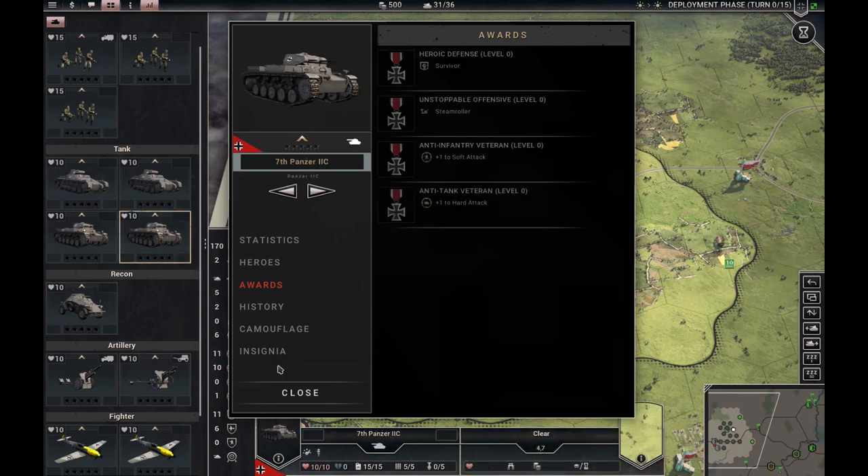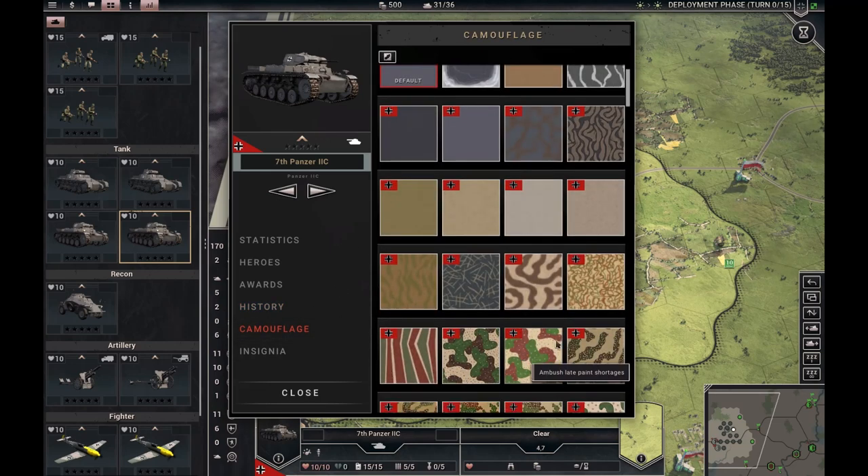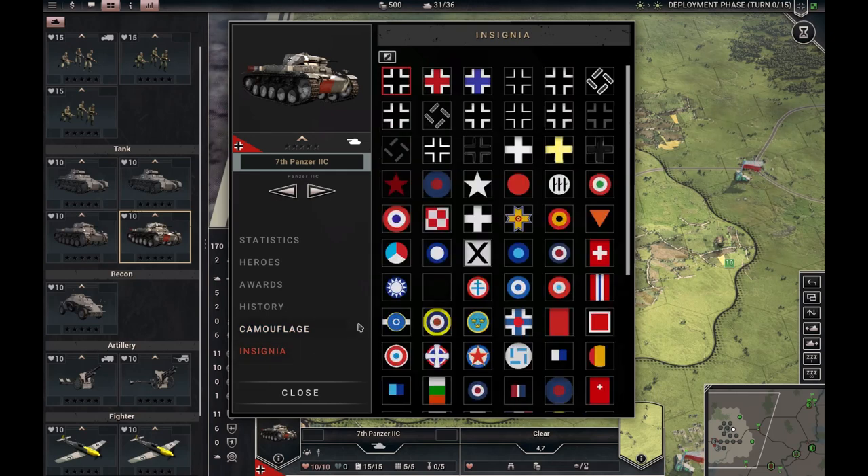Here you can see a sort of history, and here you can give your units custom camouflage — it has no effect other than looking cool, but it can make it much easier to tell your tanks or other units apart, especially if you have heroes or medals on them. You can even switch out the insignia, but why would you make your German tank have British aircraft roundels? That makes very little sense.